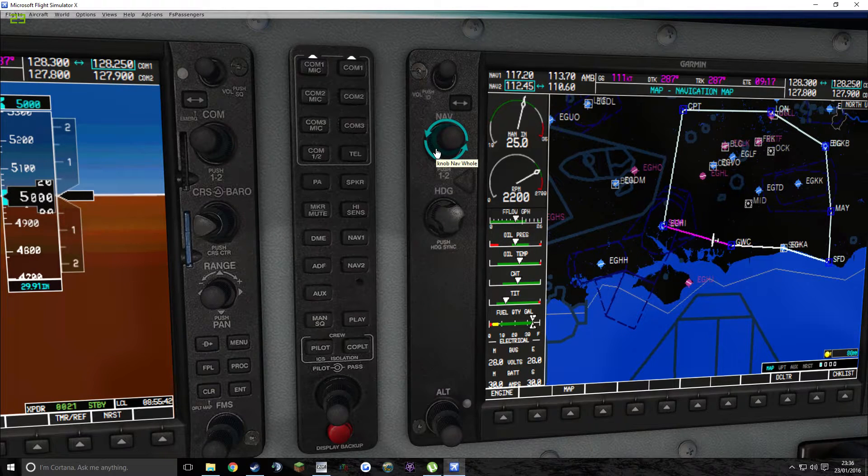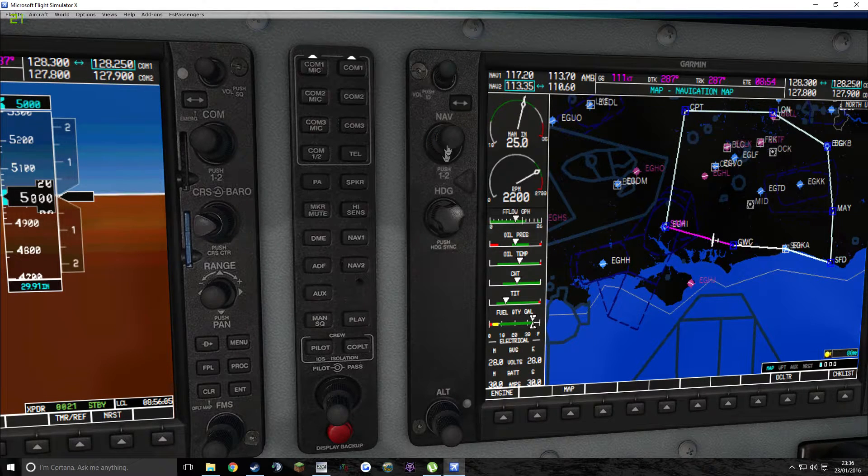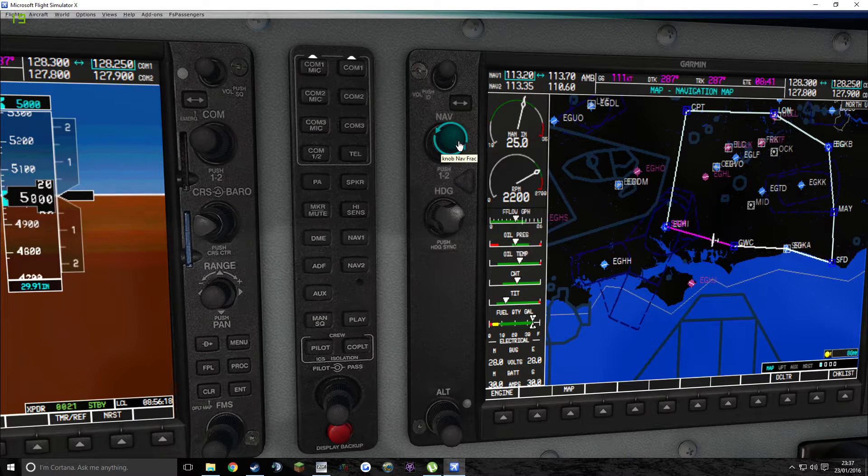SAM, which is the VOR point we're actually going to at the moment - you can see on the map that it has a frequency of 113.35. I need to scroll up: 13 and then 35. We're on the second nav at the moment, so if you want - because there are two navs - if you click inwards it switches. Put 113.35 into there, into the standby of the first nav - 113.35.